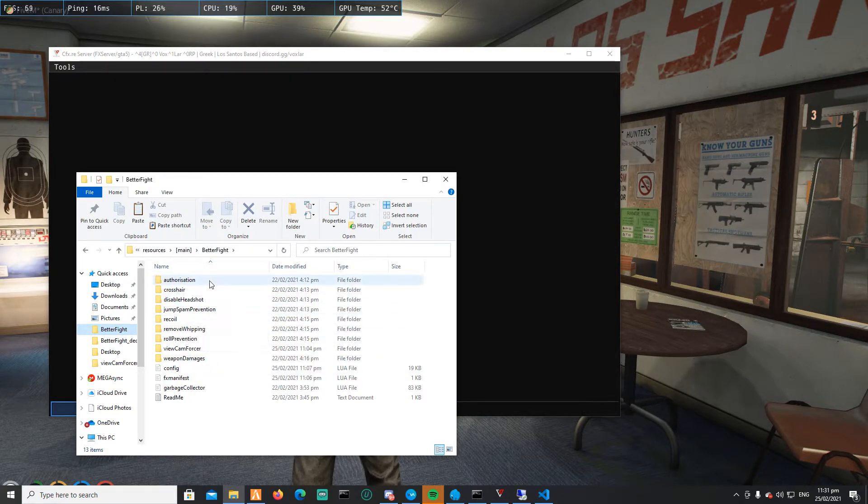Better Fight brings you a crosshair, a headshot disabler, a jump spam prevention, a recoil system, a remove whipping for pistols — basically with most of the guns, if not all (I haven't tested with everything). It also includes a roll prevention, a view cam forcer, and weapon damages. We're gonna go through all of these features in fine detail.